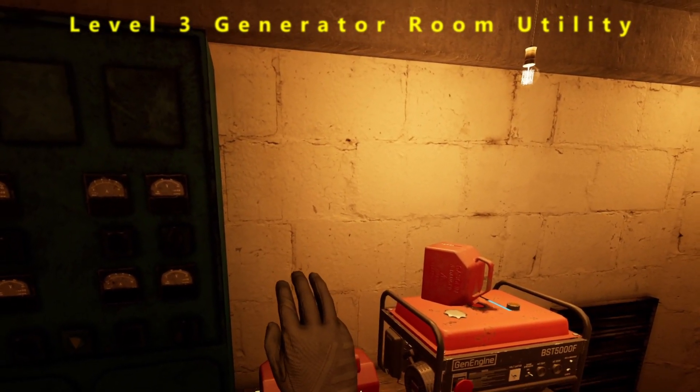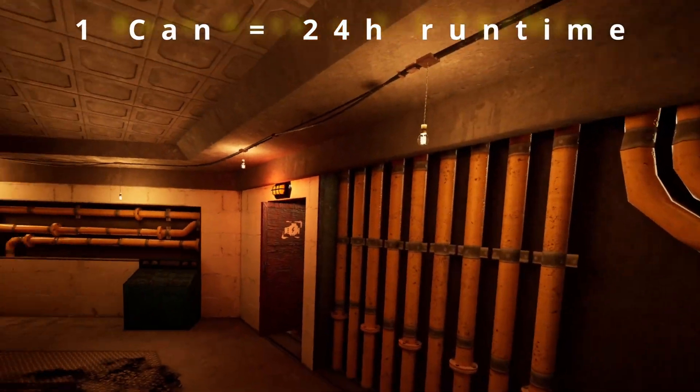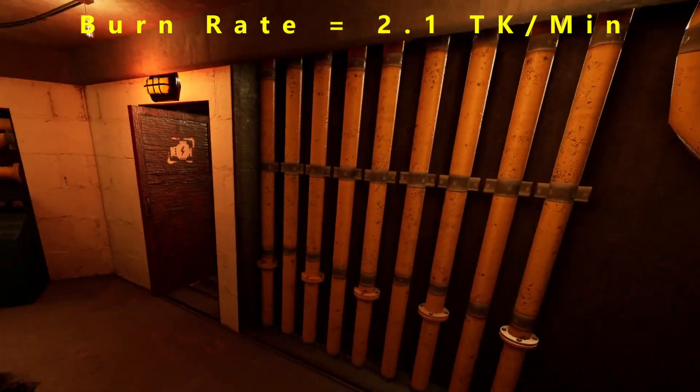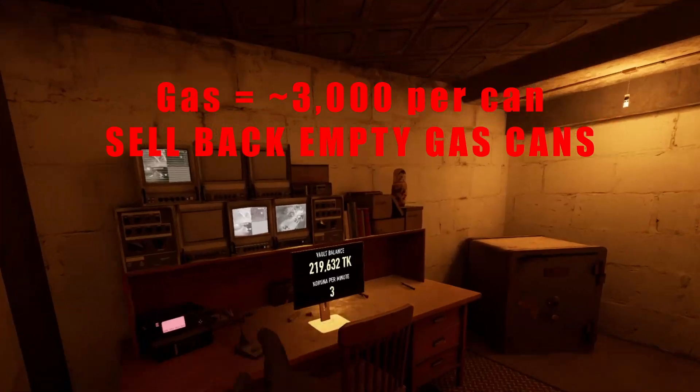At level three, a can of gas will last you 24 hours. So if you have level two, you can get away with having just two GPUs and you're breaking even on your gas costs, as long as you sell your empties back.